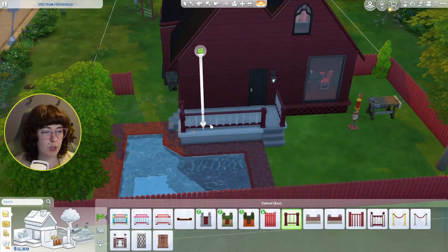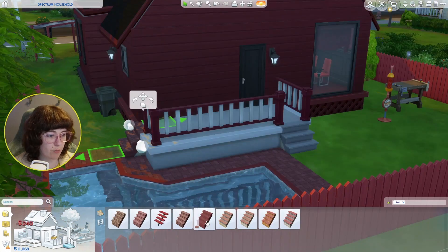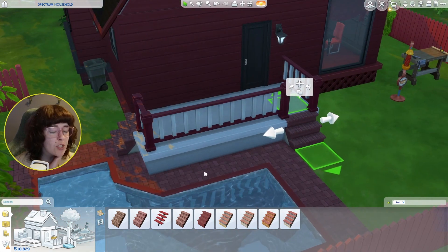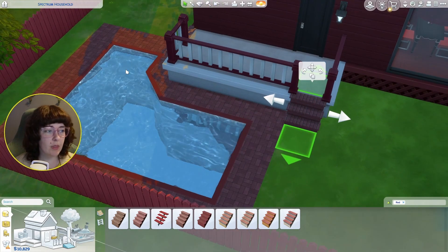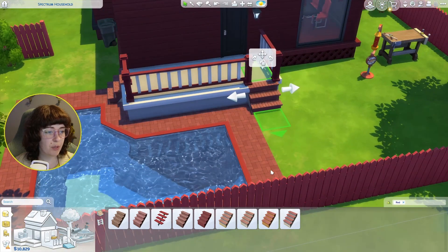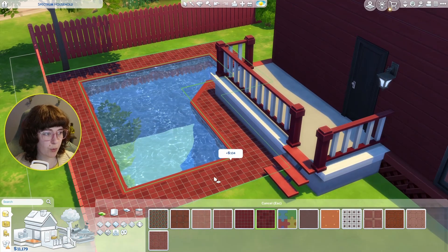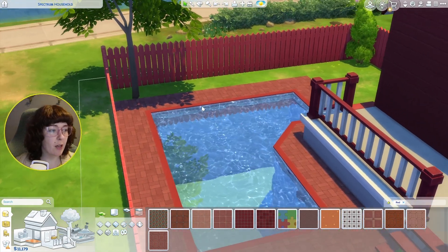I want to put one here above the garbages, or should we have this side blocked off? I'll have the other stairs on this side — let's change them both into these brick stairs. I like those a lot better, and that also matches our brick tile. This brick is really pretty. Maybe these ones because they're cheaper, but I like my brick — let's keep it for now.